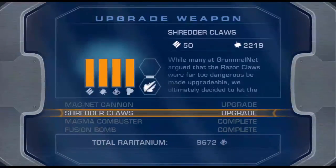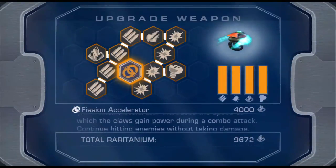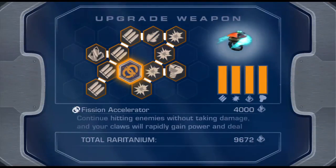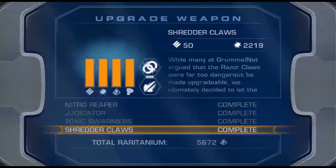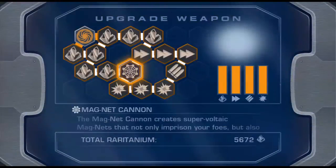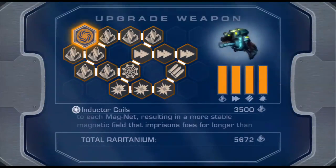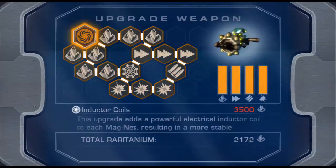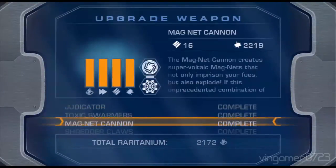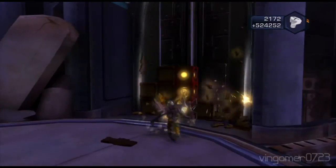There's a weapon vendor and we can upgrade the weapons. The last weapon — that's two weapons. Fission Accelerator: it increases the speed at which the claws gain power during a combo attack, so it levels up the combo quicker — you have to do less attacks. Inductor Coils: this upgrade adds a powerful electrical inductor to each magnet, resulting in a more stable electromagnetic field and freezes foes for longer. That's all the weapon upgrades for the ones we have. We'll get the Rhino-4 later on.